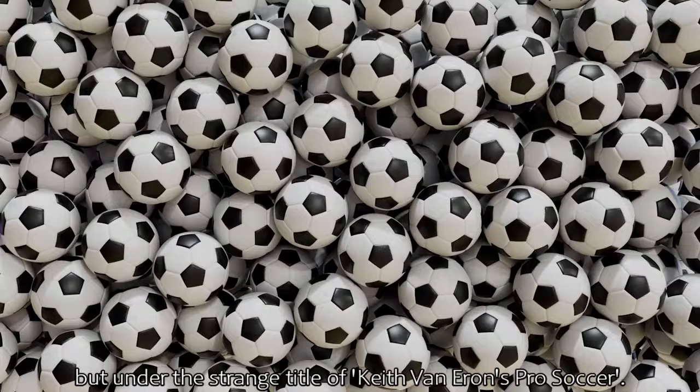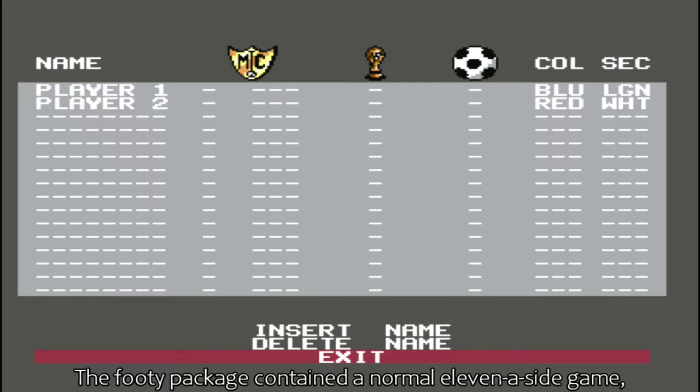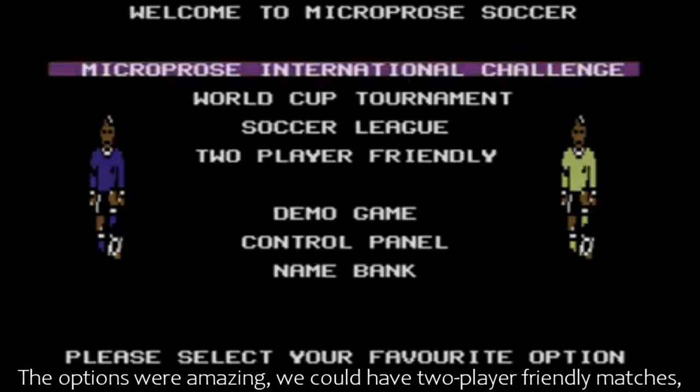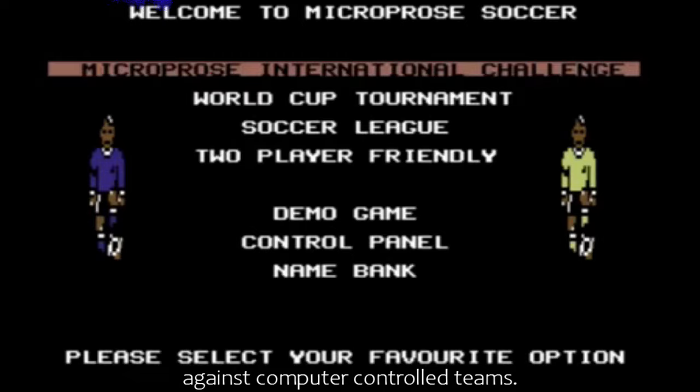Aye, this chap, who's been taken here with a bunch of kids — bit suspect if you ask me. The footy package contained a normal 11-a-side game, plus a version of American Rules Indoor 6-a-side. Both varieties displayed using an overhead viewpoint. The options were amazing: two-player friendly matches, leagues for both indoor or outdoor games, the World Cup or All-Star Tournament, and the Microprose International Challenge, so you could play solo against computer-controlled teams.